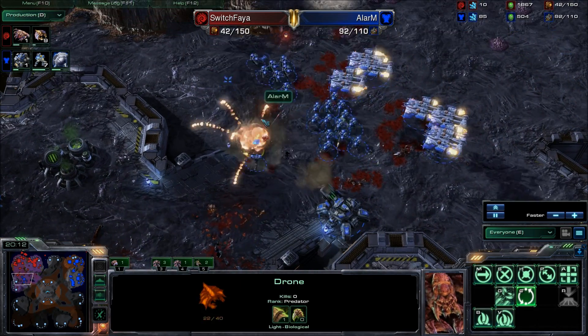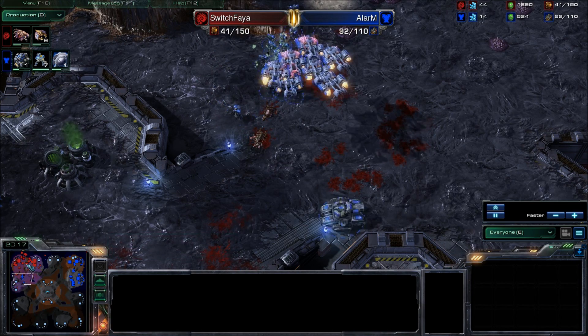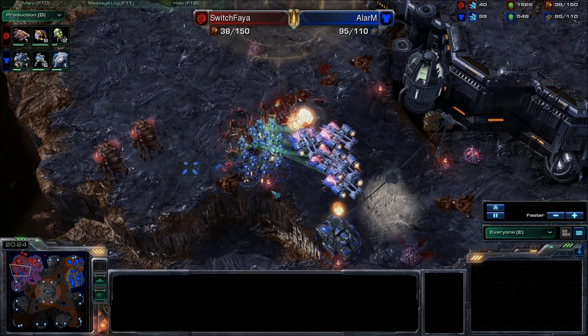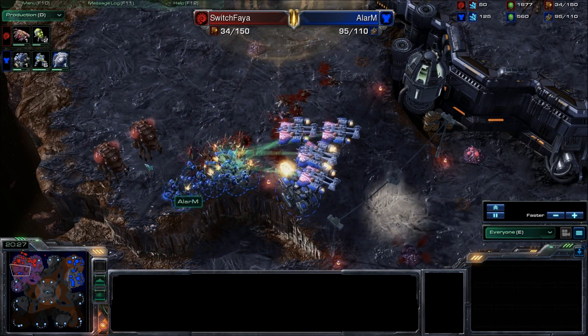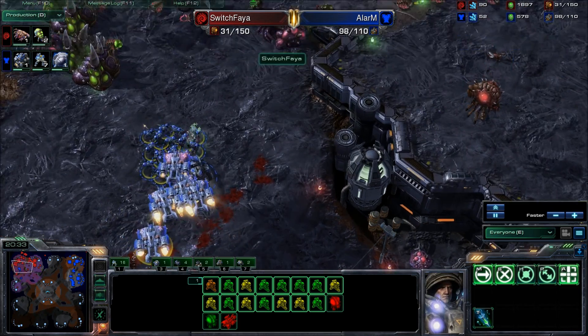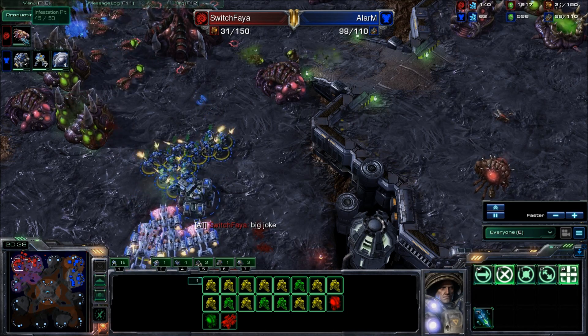I think Switch Faya is going to have to tap out in just a couple of seconds. As Alarm finishes off that third, he's going to push up into the natural, which is the only mining base right now. All Switch Faya has to deal with this is a handful of Zerglings. One or two infestors could have just saved this — could have fungaled that whole ball and really shut down Alarm's aggression — but that infestor pit has to be rebuilt.